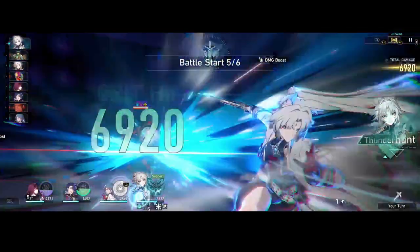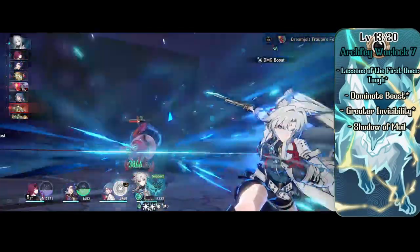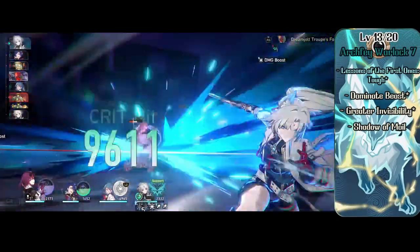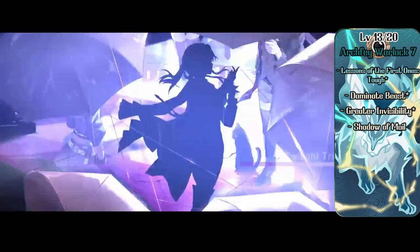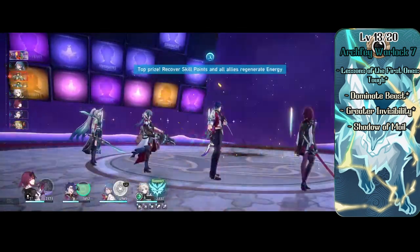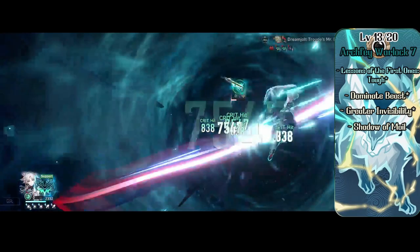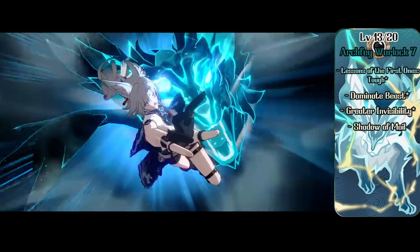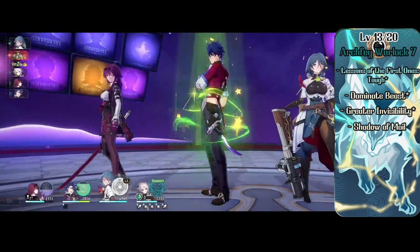Now done with Monk, Faischau jumps back to Warlock. At level 7 Warlock she picks up another Eldritch Invocation: Lessons of the First Ones, which lets her pick an Origin feat. She'll grab Tough, giving her 2 HP per level — at this point an extra 26 HP permanently. Her subclass also gives her Dominate Beast and Greater Invisibility, and she has access to level 4 spells, picking up Shadow of Moyle.